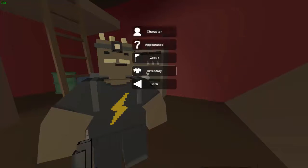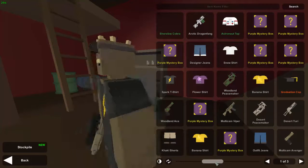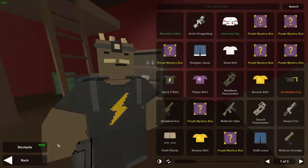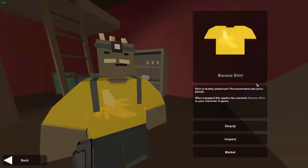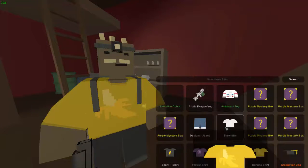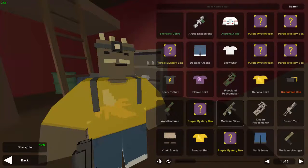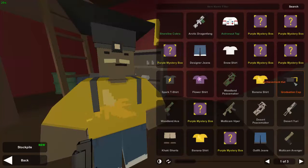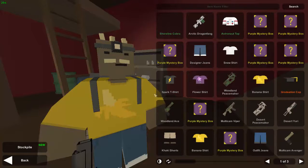The second character settings thing has to do with appearance — specifically what clothes you're wearing. You can now control-click to automatically equip something. So if you want to put on a banana shirt, you can control-click and it goes on instantly instead of having to click equip or de-equip. Now you can set up your look a lot faster; it's a lot more customizable and easier to use.